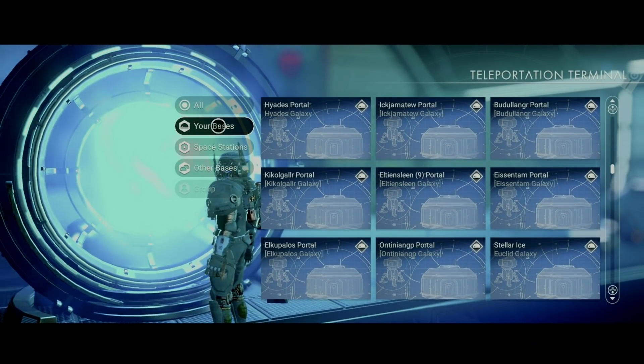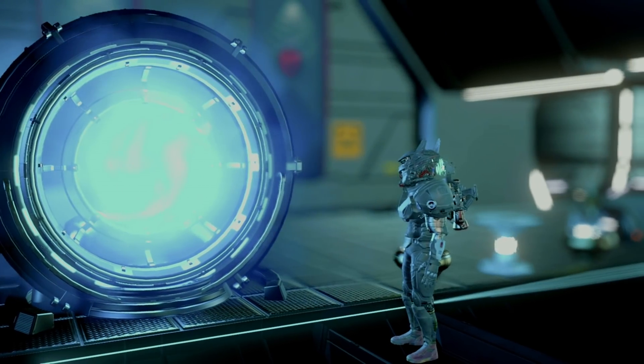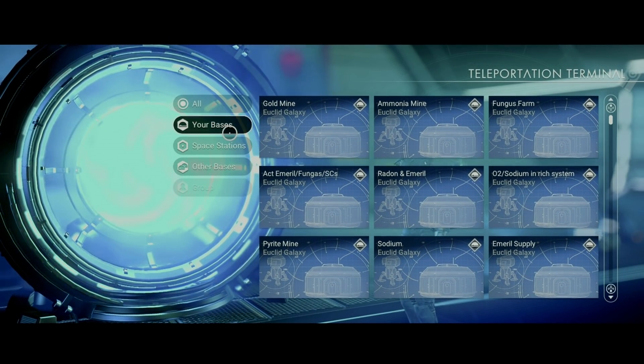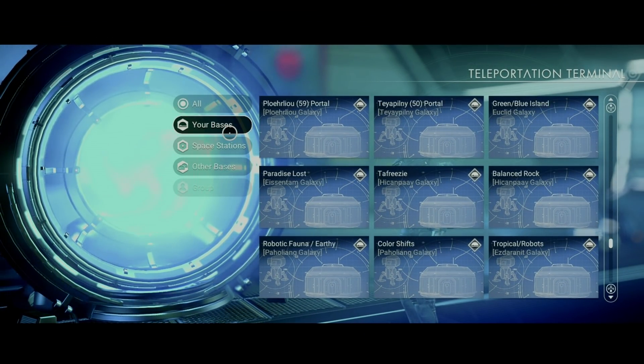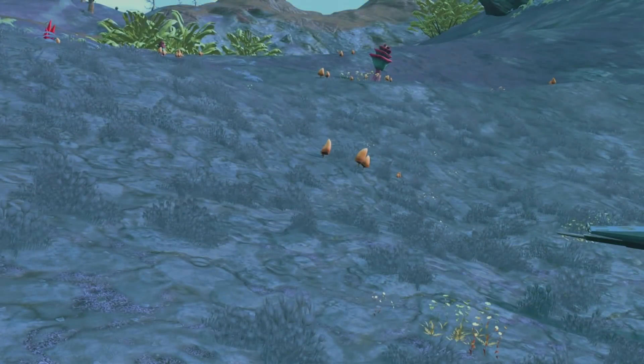Not only is this awesome just to add a few extra spawn pools to a system, it's also a lot faster because you can just use the teleporter to go back and forth between the planet number and your space station, rather than going to each individual planet, reloading, and then flying back to the space station. I actually do this for all six planets. If you'd like to try this for yourself, all you need to do is find a six-planet system and set up a base computer as well as a teleporter on every single planet in that system. And since you're only using these planets for their number, you only need to do this once.